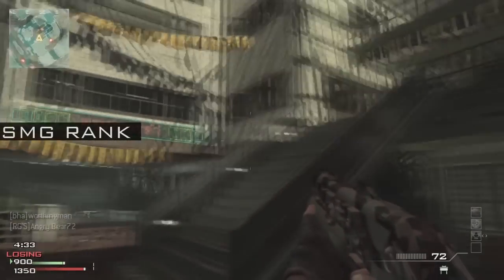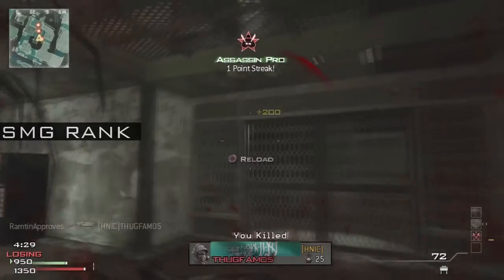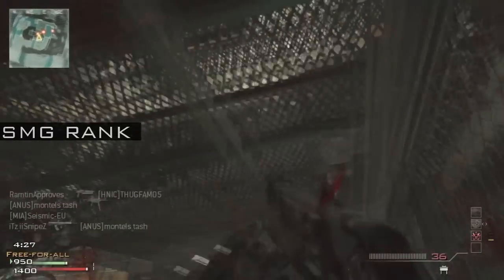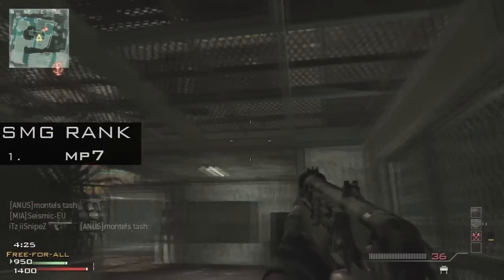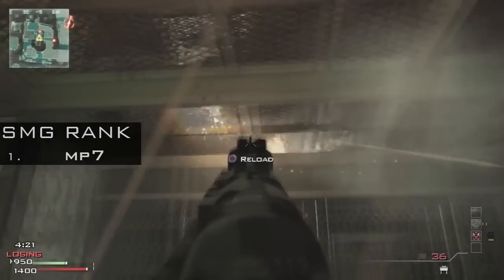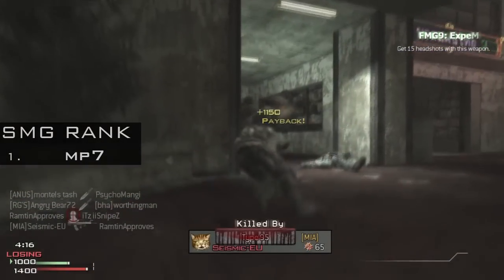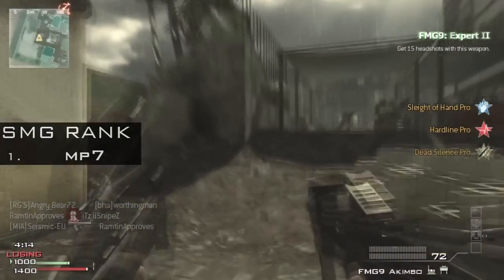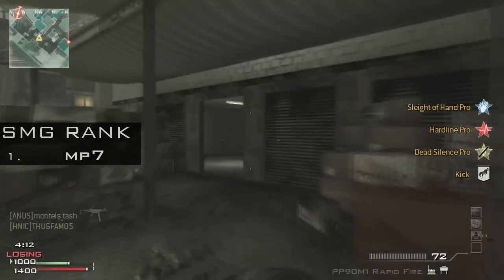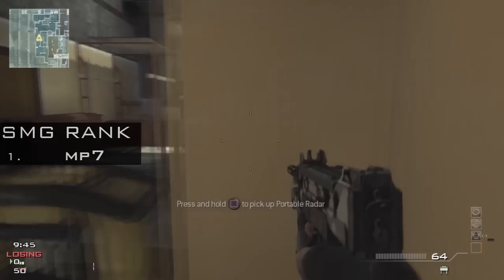Onwards to the moment of truth: the overall gun rank. Now this is opinionated, but I think the number one spot shouldn't be. The MP7 is the best submachine gun — it cannot be argued. It has a great iron sight, 40 rounds so it doesn't need extended mags (though I still recommend putting them on), good fire rate, high damage, and decent reload speed. With Sleight of Hand it just becomes a monster. Definitely the best submachine gun.